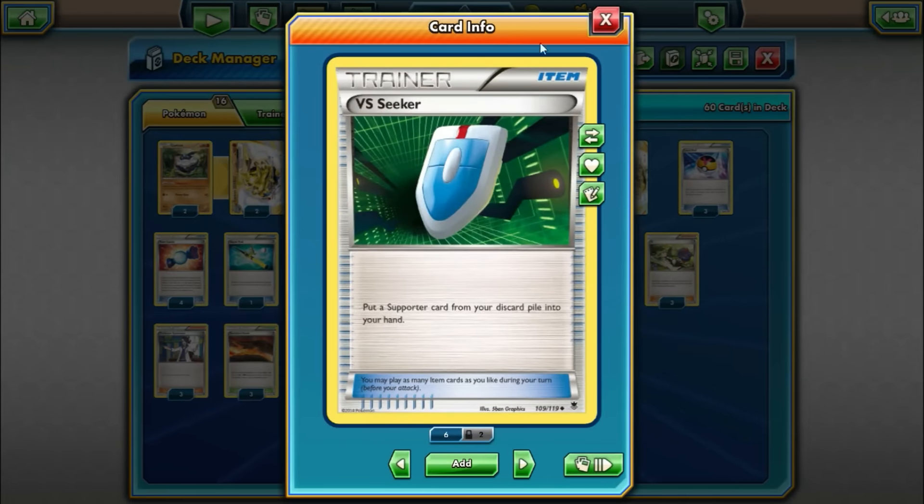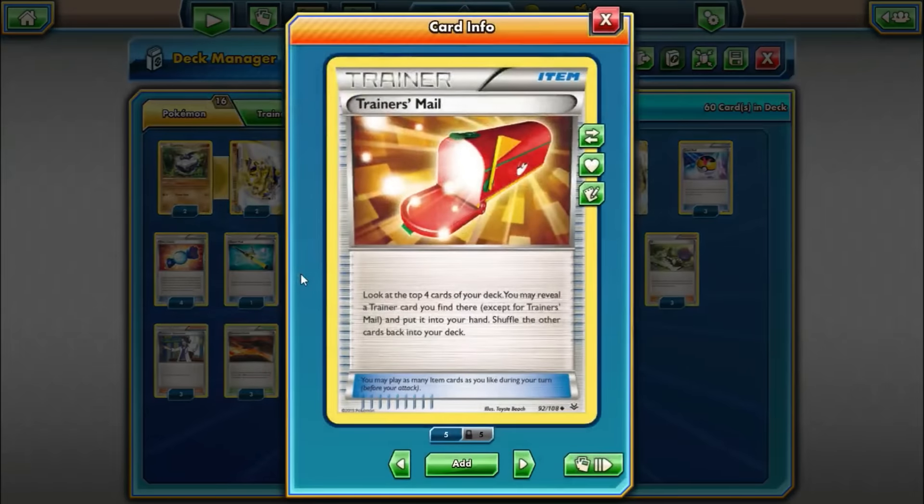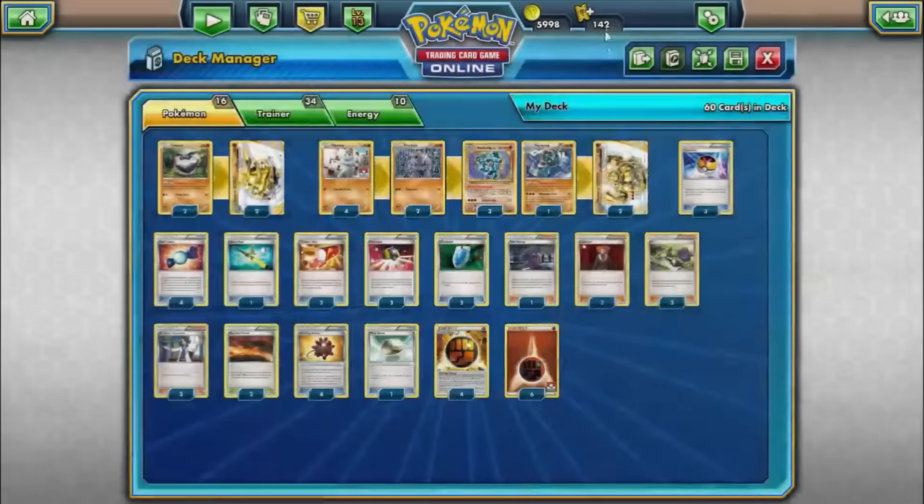Three VS Seeker, just to reuse those supporters we just mentioned. Three Ultra Ball — discard two cards from your hand to search your deck for any Pokemon. Lets us grab anything out of our deck: Carbink Break, Machamp Break, Machamps, since none of those are searchable by Level Ball. We can also put energies in the discard pile as well. Three Trainer's Mail — look at the top four cards of your deck, reveal a Trainer card you find there, put it into your hand. Just a nice little consistency booster, especially for digging for Rare Candy if we don't get it off a supporter.